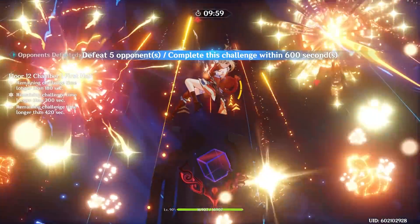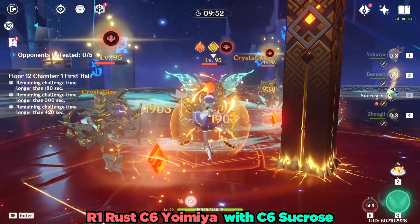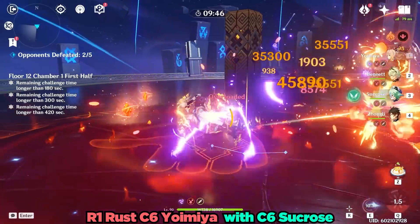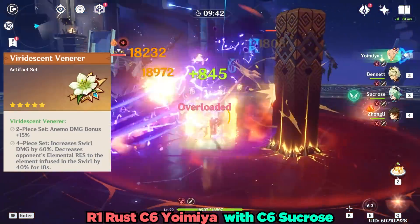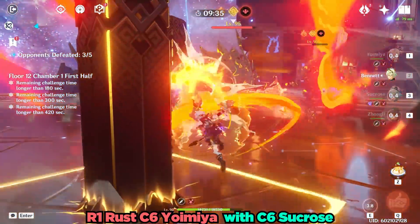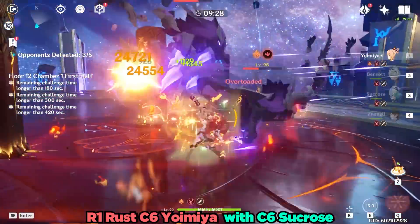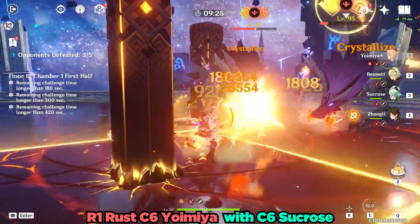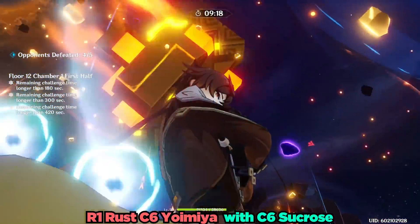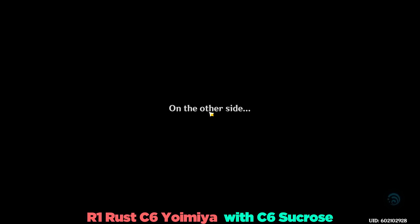So how does Yunjin compare to another popular support, Sucrose? In order to have some metric for comparison, I'll be taking them through Abyss 12-1-1. Here I have the normal attack Refinement 1 Rust Constellation 6 Yoimiya from earlier. Sucrose is using the standard Thrilling Tales of Dragon Slayers as well as the 4-piece Viridescent Venerer, and I did this run 5 times and picked the best run. With this Mono-Pyro team and Sucrose to buff Yoimiya's damage, the fastest run I managed was 48 seconds.